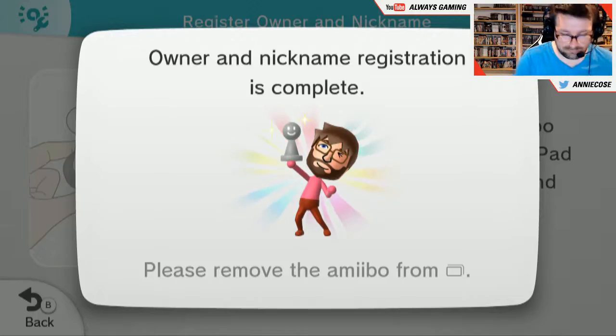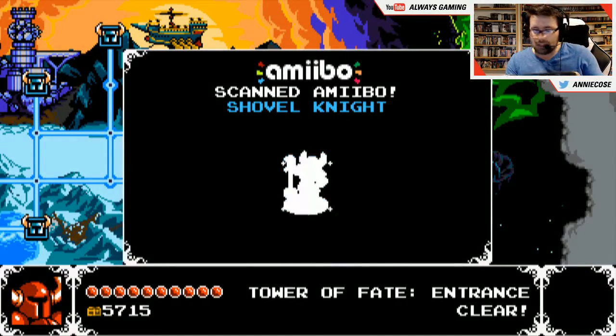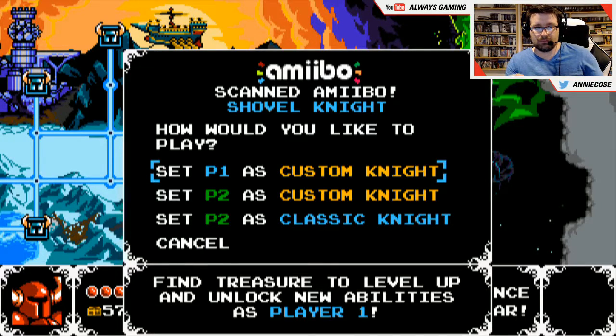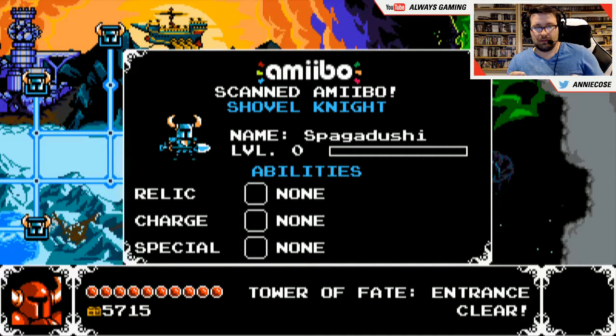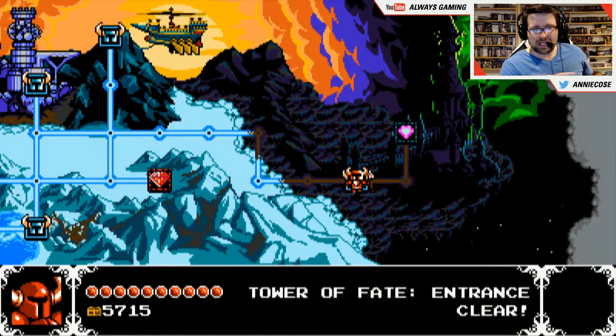Okay. Whoa, so cool. Let's set Player One as a Custom Knight — Spagadouchey. Feats will no longer unlock for this profile once Custom Knight has been activated. Activate Amiibo? No! Not yet.